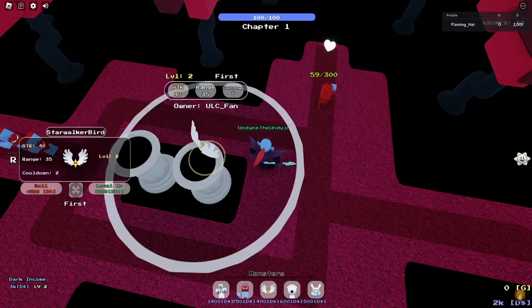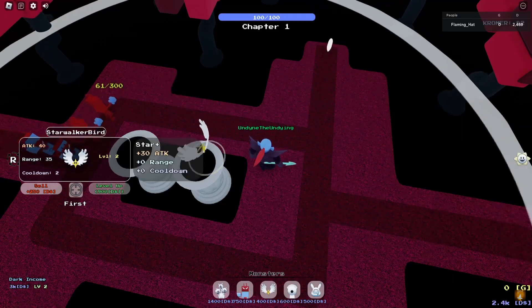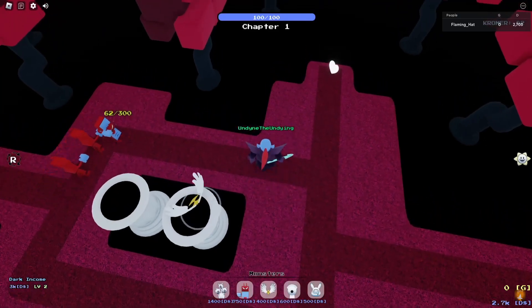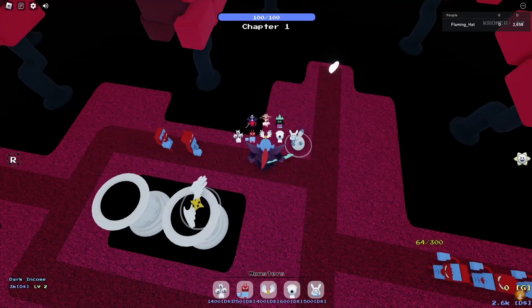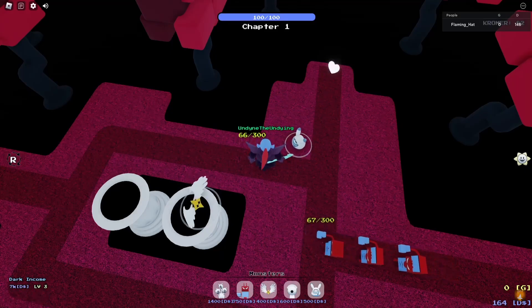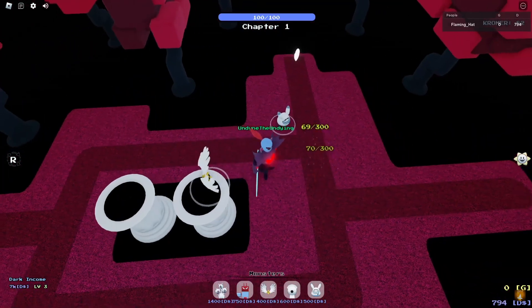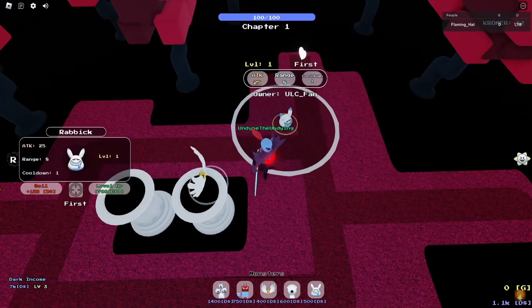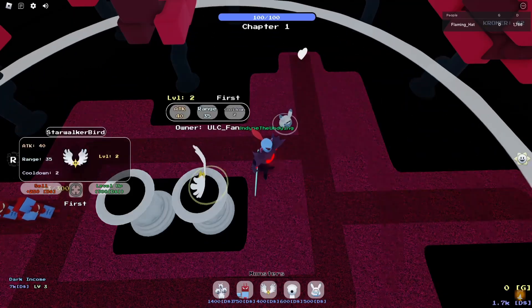What I end up doing is I just start off getting my Starwalker down, then I try to level up. You can actually go Starwalker and Rabbit at the start — that's what I recommend. As you can see, I get the Starwalker and Rabbit down and go right to level three. If you can't do what I'm doing when you have the right units, you probably had less income than me, in which case the only way you can fix that is by spending more Cromer.